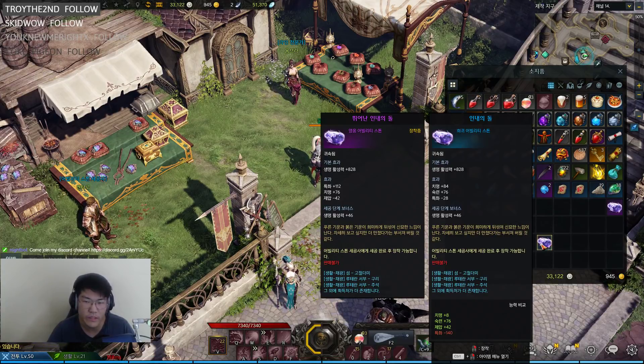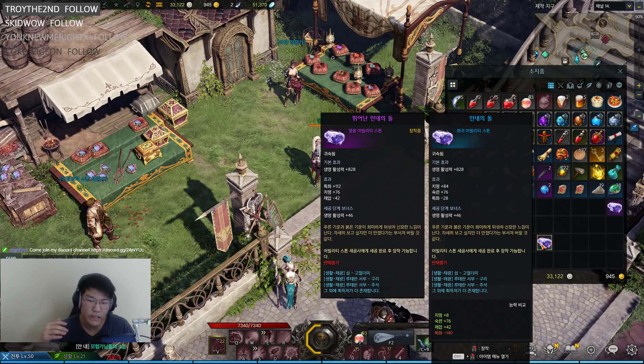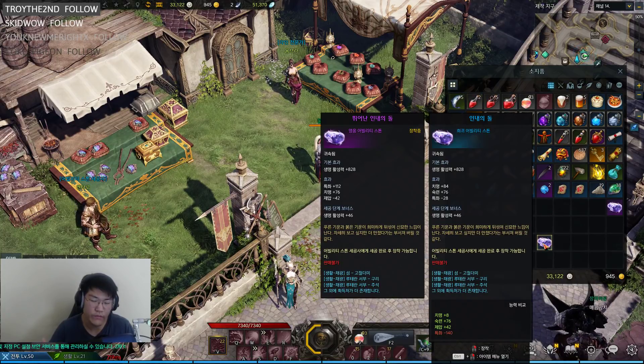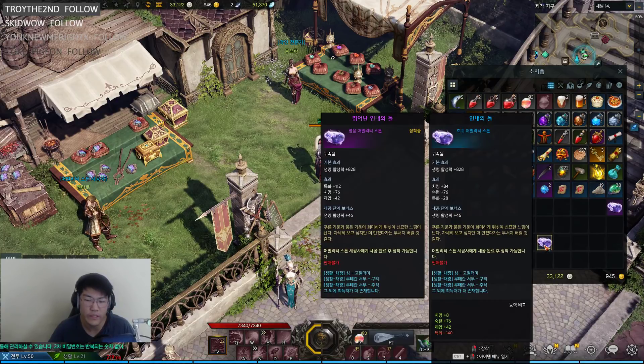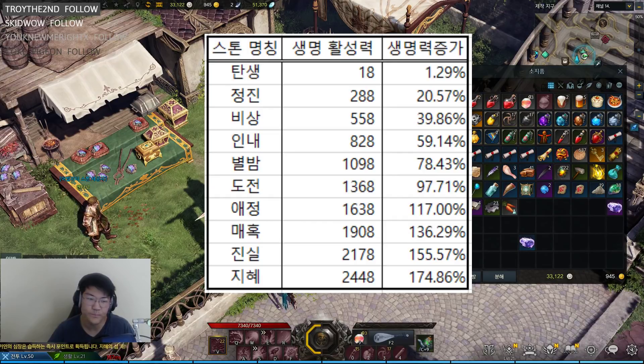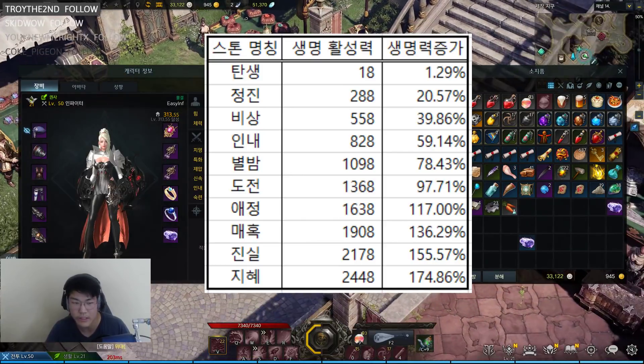The main stat to focus on for an ability stone is its tier. The tier isn't explicitly written on the stone, but you can deduce it from the name and the health amplification stat on the first line. The first stat available is a health amplification stat, and higher tiers give you higher health amplification. At the lowest tier you get 1.29% increased HP, while the stone I currently have at +828 gives approximately 60% increased HP.